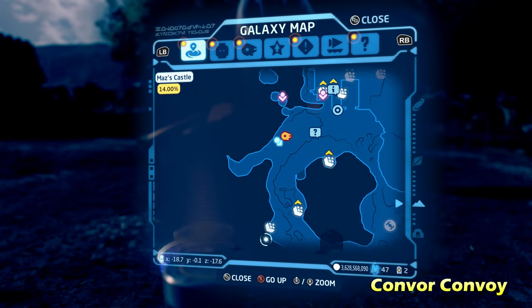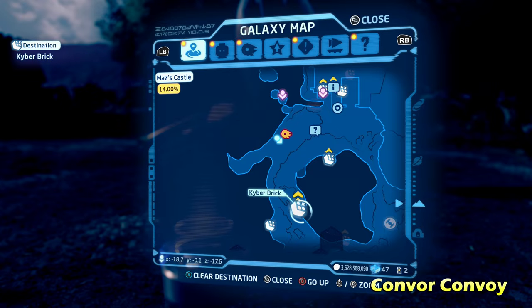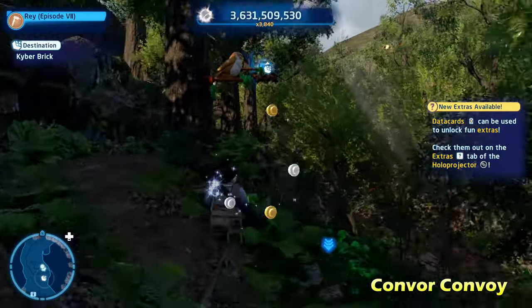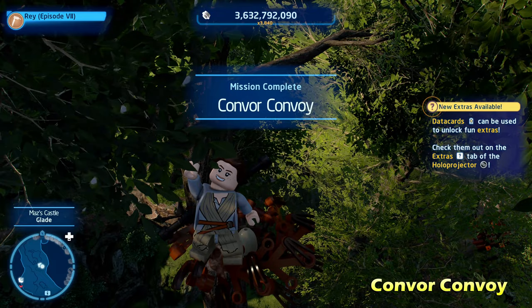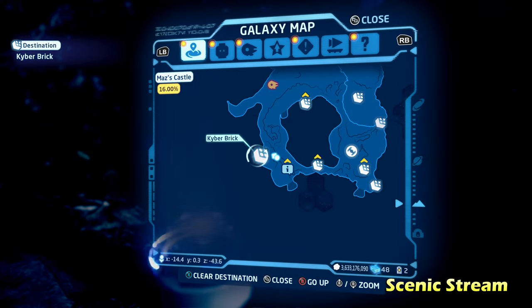Moving on, we're going to do Convore Convoy. We're going to move over to the south and make our way back up towards the north and the castle. We're going to walk up these steps, then switch to an acrobatic character like a scavenger or Jedi, go across these poles, and get the Kyber brick for Convore Convoy.